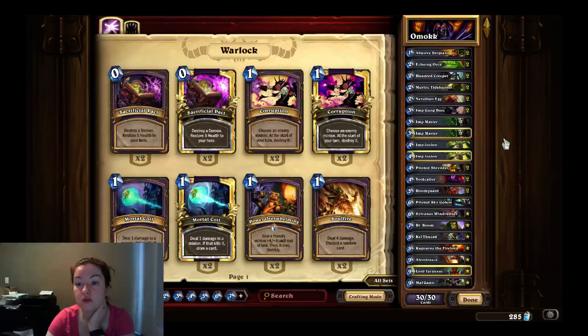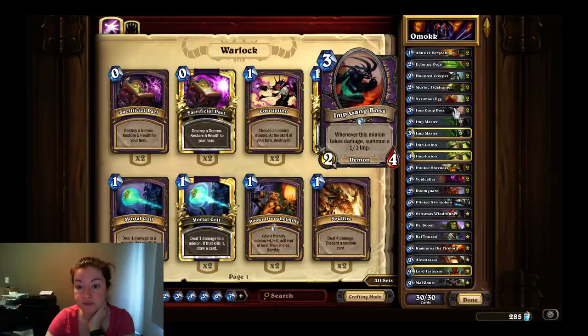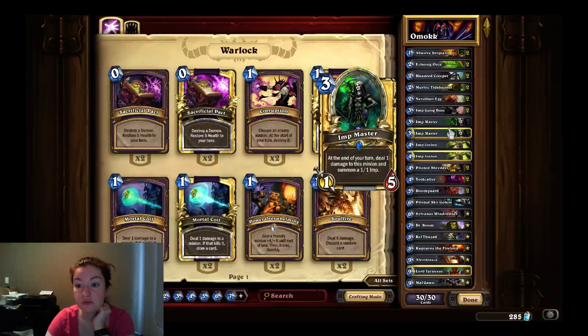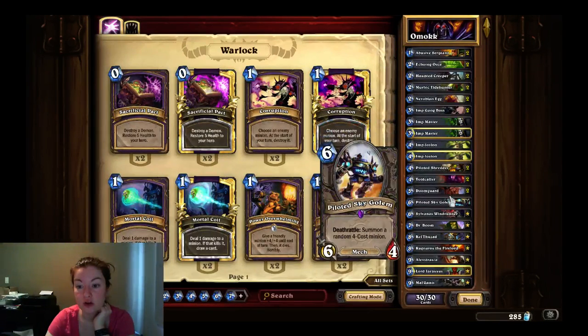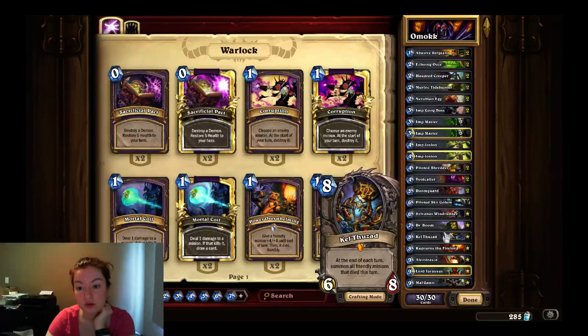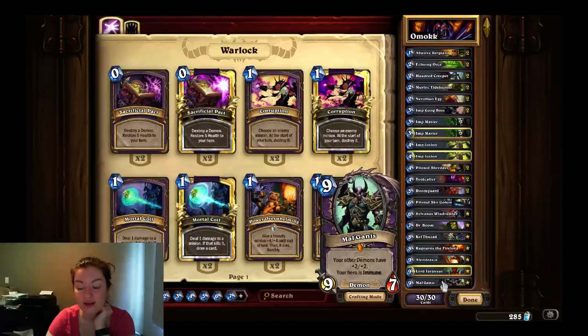You use two abusive sergeants, two echoing oozes, two haunted creepers, two murloc tidehunters, two Nerubian eggs, two imp gang bosses, two imp masters, two implosions, two piloted shredders, two void callers, two doomguards, one piloted sky golem, one Sylvanas, one Dr. Boom, one Kel'Thuzad, one Ragnaros, one Alexstrasza, one Lord Jaraxxus, and one Mal'Ganis.